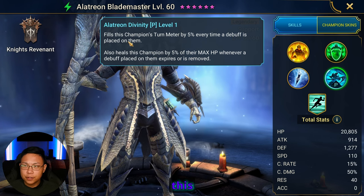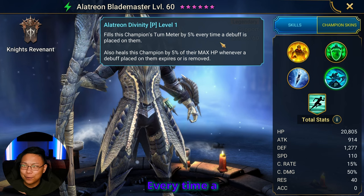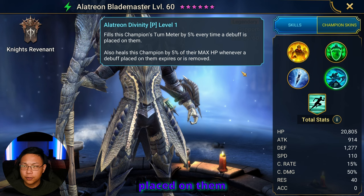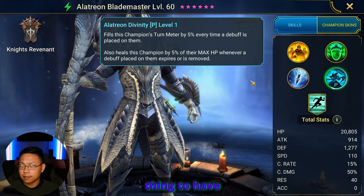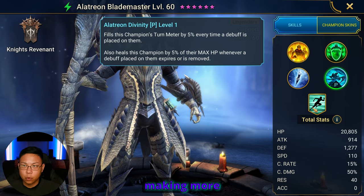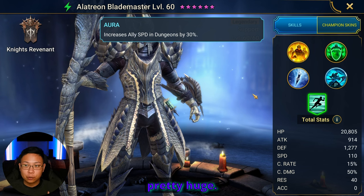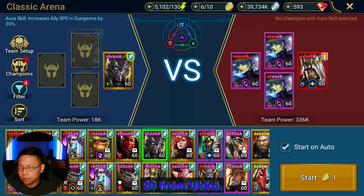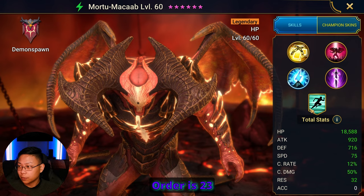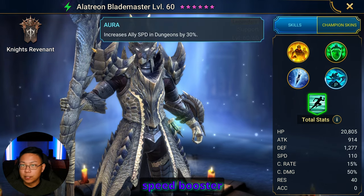Alatreon Divinity fills this champion's turn meter by 5% every time a debuff is placed on them. It also heals this champion by 5% of their max HP whenever a debuff is placed on them or expired — pretty nice for keeping ourselves alive and taking more turns. Increased speed in dungeons by 30%, which is huge. On my account, comparing other aura champions like 19 from Cal, 20 from Uko, Lissandra gives 24, Mordo's 23 — Alatreon is going to be the fastest speed booster when it comes to auras.